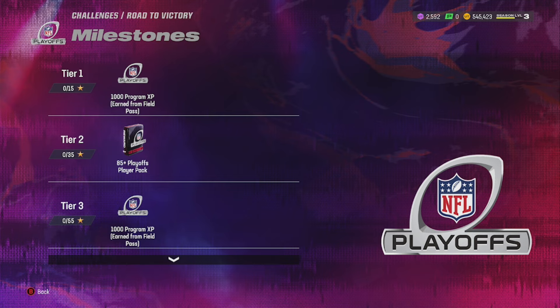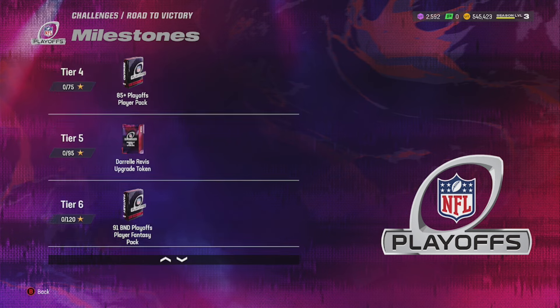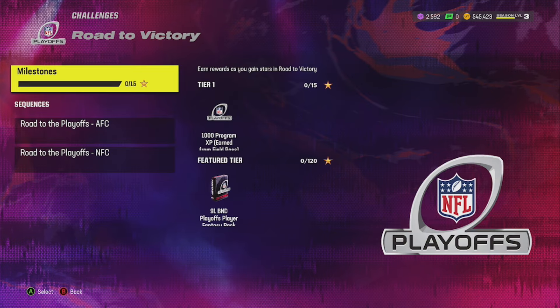Road to Victory - same thing. You get Program XP, free packs, Program XP, free packs, another Darrelle Revis Upgrade Token, a 91 BND overall, a 91 BND Playoff Player Fantasy pack, and 10k coins. So that's actually two of those Darrelle Revis Upgrades right there, along with some Program XP and coins and packs.